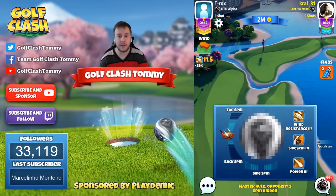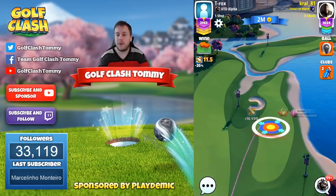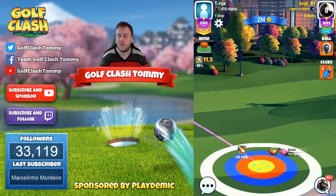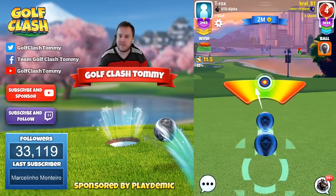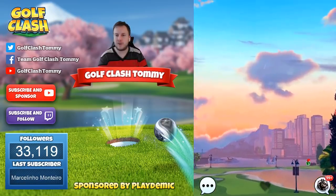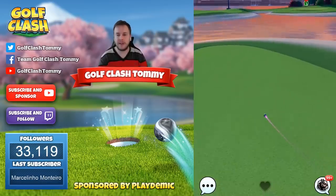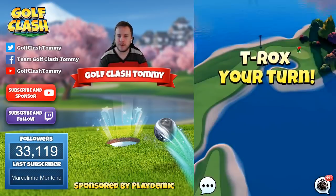Our opponent is going to play with Apocalypse level four, and I applaud players out there in Master with lower-level clubs — it's going to be tougher. But that's why these guys matter: it doesn't really matter if you play with Apocalypse six, Extra Mile eight, or Apocalypse seven. The important part is to understand how the hole works and how to play it. We might have to go with some overpower or a better ball to achieve the same situation. This shot from our opponent with Apocalypse level four is excellent.